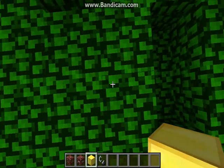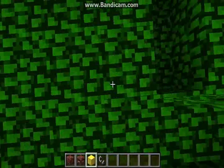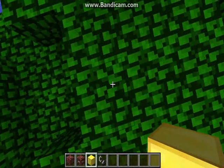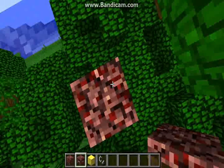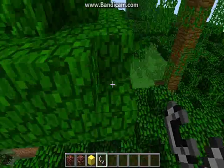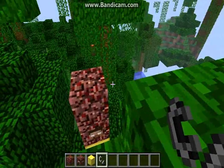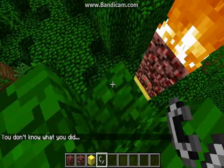First you do a two-stack of gold blocks. Then place the Herobrine totem and then the piece of netherrack. You might want to jump somewhere where you can actually light it. Then you'll see his eyes turn red on the totem pole and it'll say 'you don't know what you did' — that pretty much just activated him.